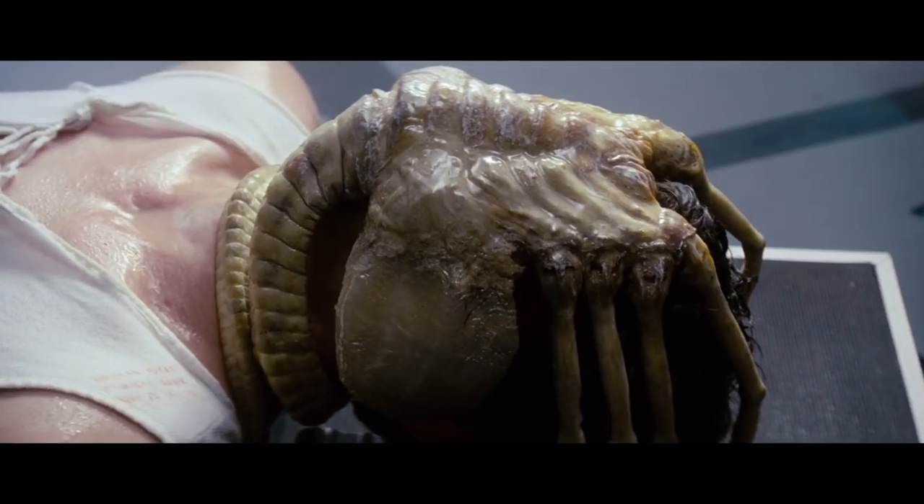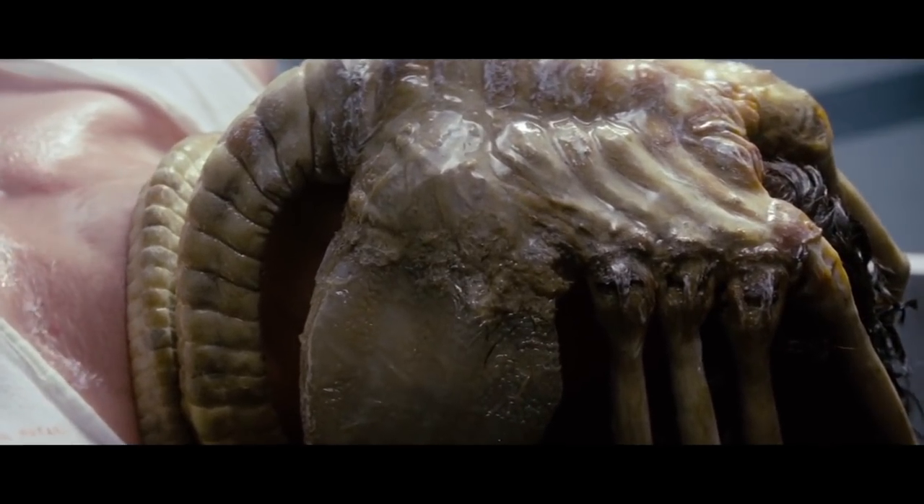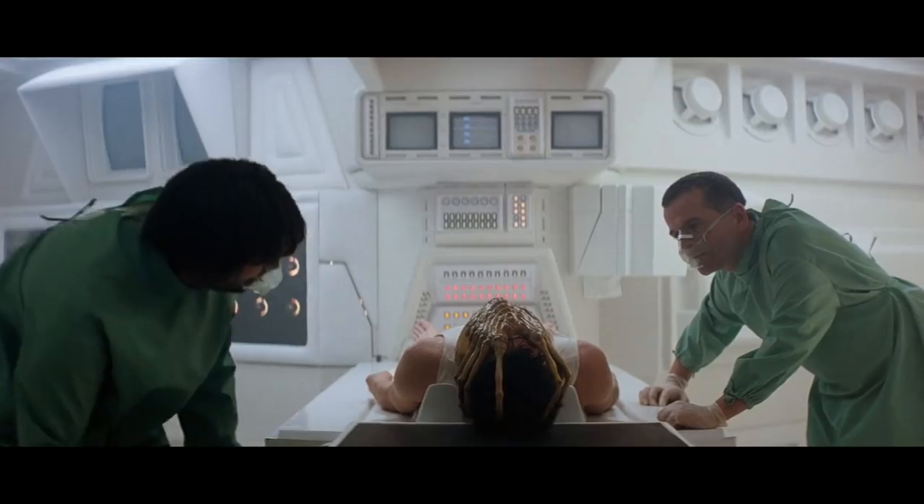How long does a facehugger need to plant a xenomorph embryo in a host? In Alien 1979, the facehugger attached to Kane requires hours, perhaps even a whole day, to complete the implantation process.